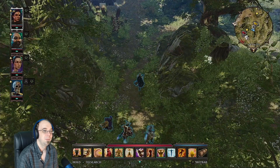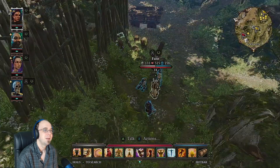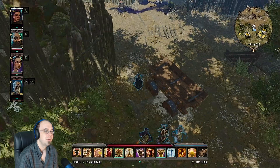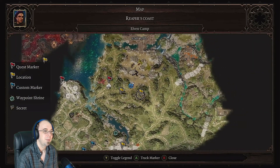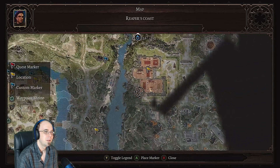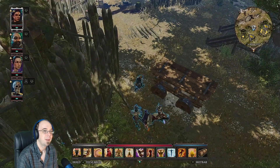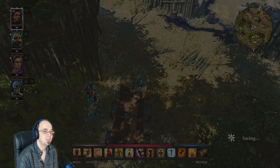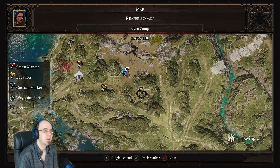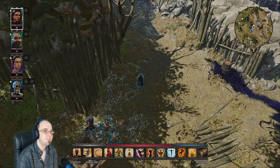I've got a ton of new abilities from off-camera — it's getting a little overwhelming how many abilities I have. I've heard about a magister's abandoned caravan somewhere, and a sunken ship full of treasure that I've heard tell about. Oh, it's auto-saving — that's usually a bad sign. Okay, this is an elven camp, so let's stay to the left. There's an NPC there.